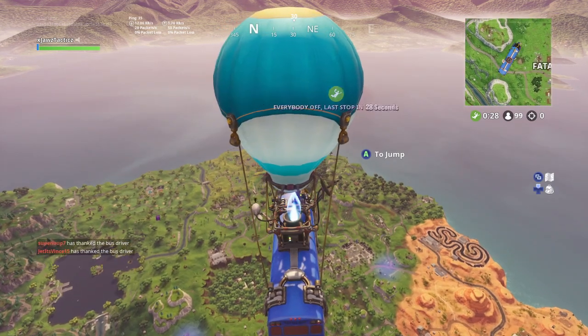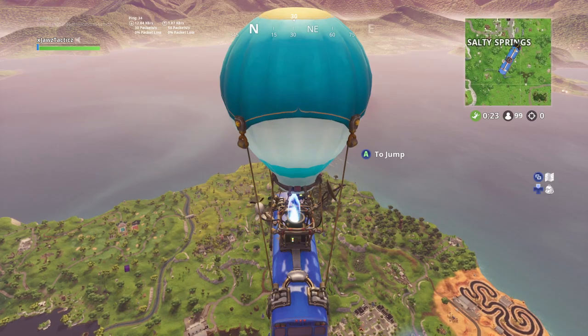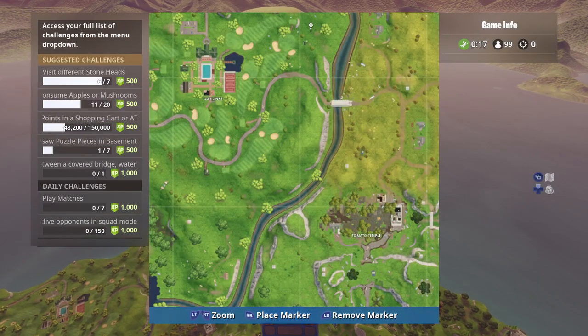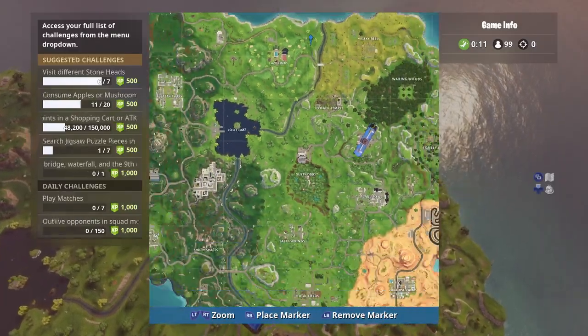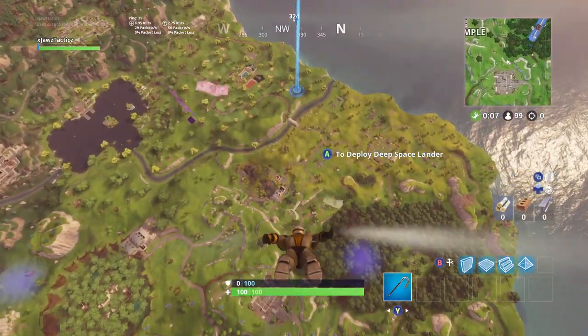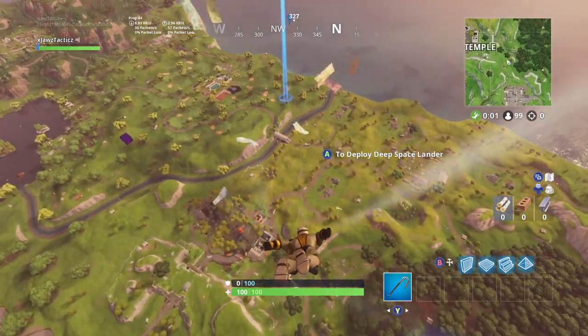Alright guys, today I'm going to show y'all where to search between the Covered Ridge waterfall and the 9th green. It's located right around over here somewhere, so we're going to find it. A little tiny house, so it shouldn't be too hard to find, but we'll see what's going on.